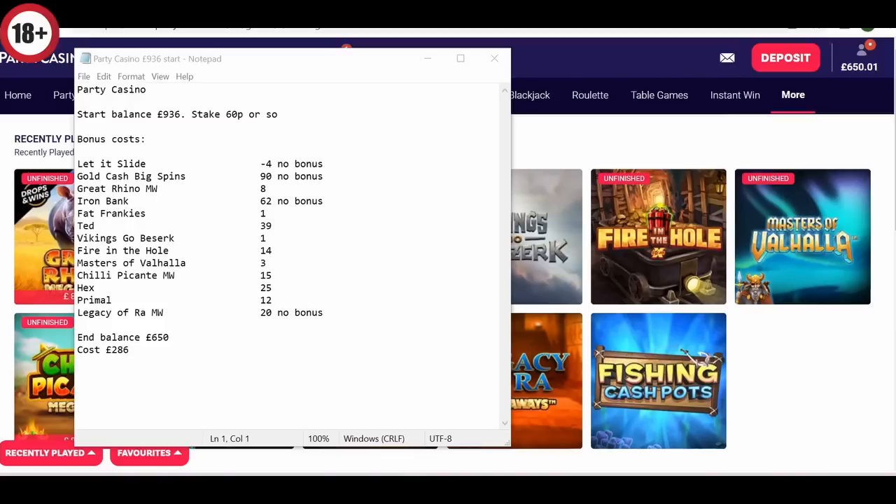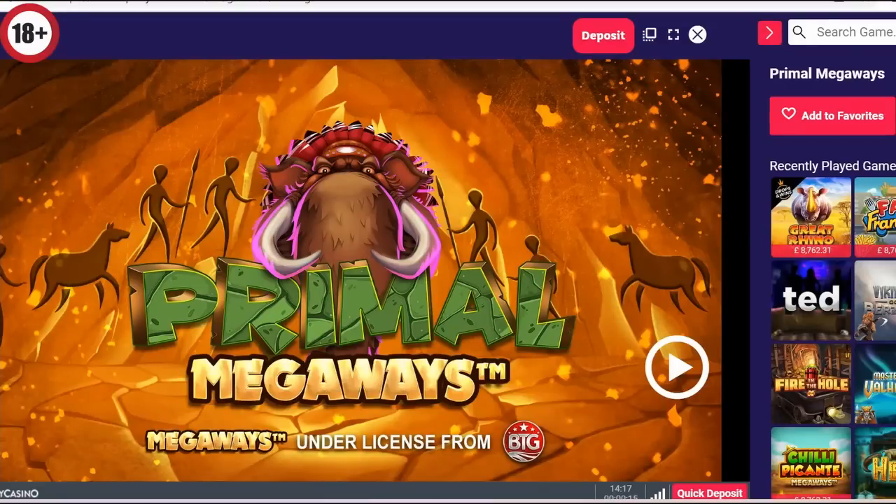Right, on to the stats. As you'll see, quite a few games obtained here — nine in total for a cost of 286. Ran really well in running despite a couple of letdowns early on with Iron Bank, which can be notoriously tough to bonus, and Gold Cash Big Spins really just wasn't in the mood — spent 90 odd on that with no joy. But a splendid run in the middle and towards the end, so I'm going to start it off with Primal.